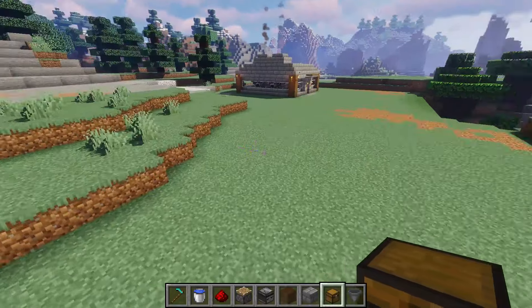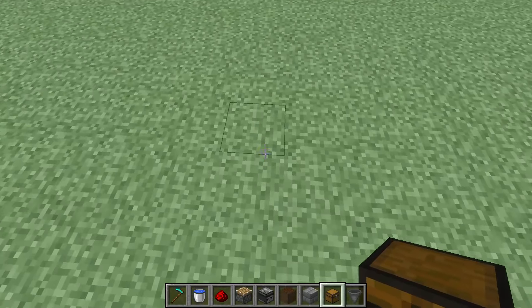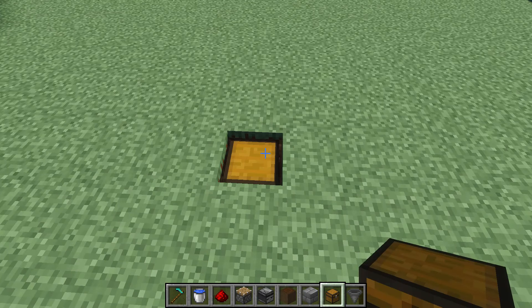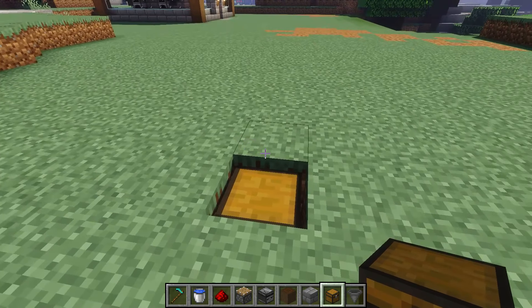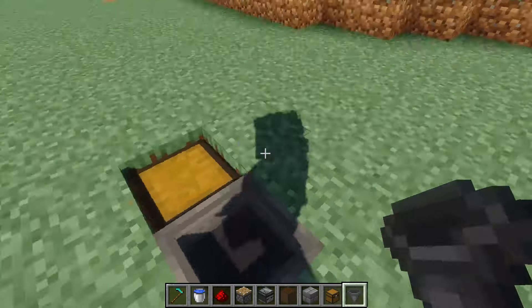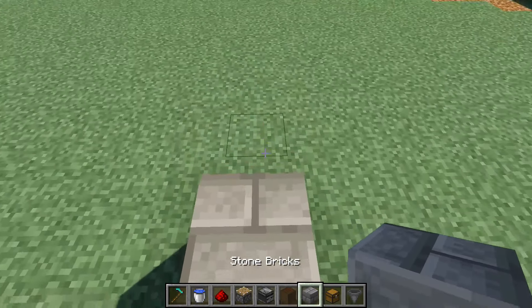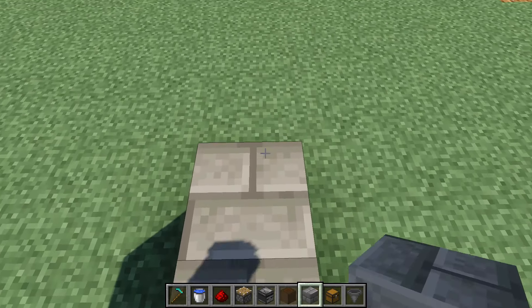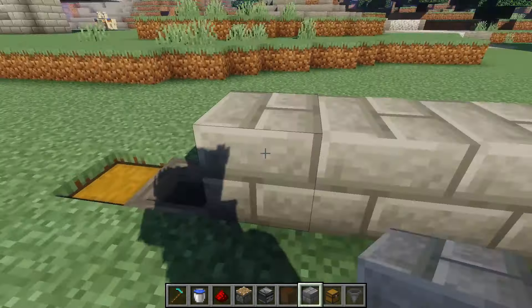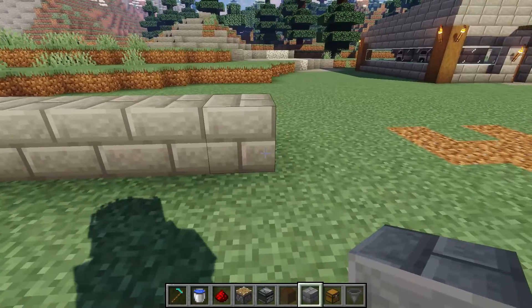Come down here anywhere you want to start and place yourself a chest. You could do a double chest if you wish, and then place a hopper going into that chest. Then you're going to run eight blocks of your choice straight down the line here — one through eight — just double check that: two, three, four, five, six, seven, eight.